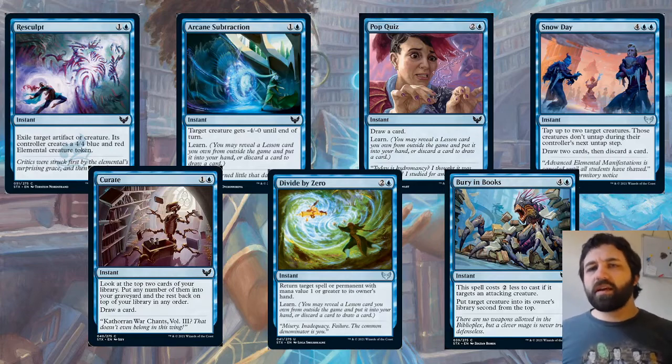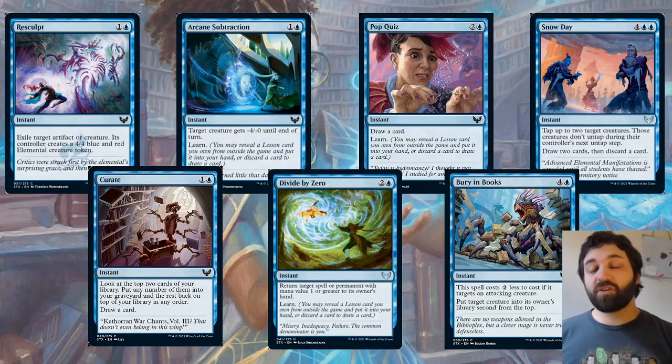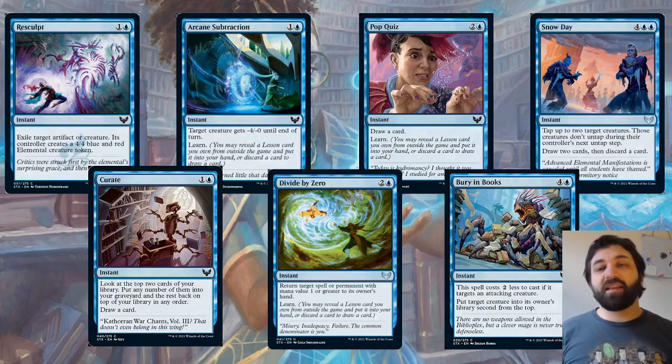Last blue card: Snow Day, four blue blue. Tap two target creatures — those creatures don't untap under their controller's next untap step. Draw two cards, then discard a card. This is instant speed too. It's a really unique twist on the usual tap-down spell for six mana, and you draw two cards and discard one at instant speed. At the end of your turn, the opponent can cast this, tap down two of your things, and still come up a card ahead for their next turn. The chance of them drawing a land and being left with just a land in hand is reduced.